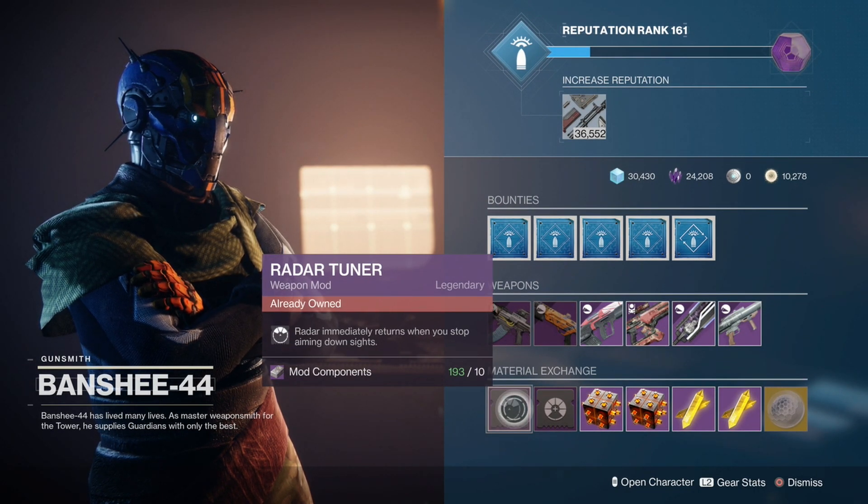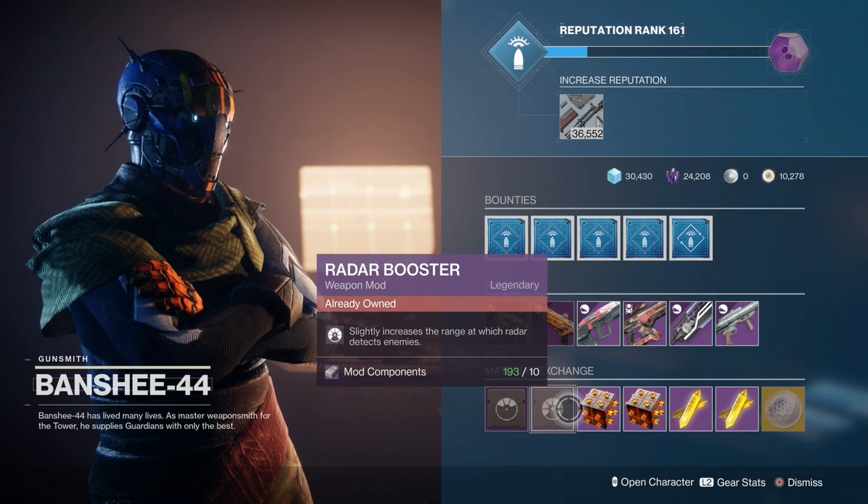The weapon mod today for Banshee is radar tuner — radar immediately returns when you stop aiming down sights — and radar booster, which slightly increases the range at which radar detects enemies.